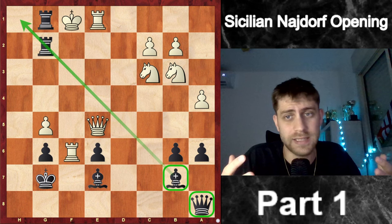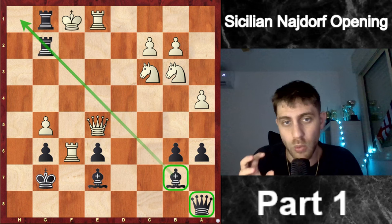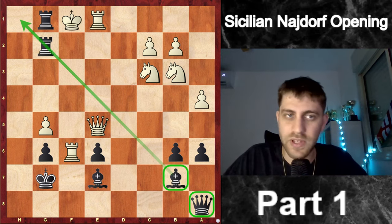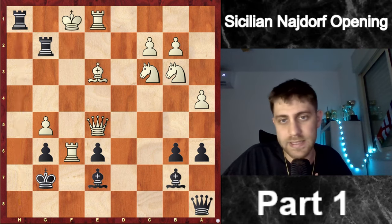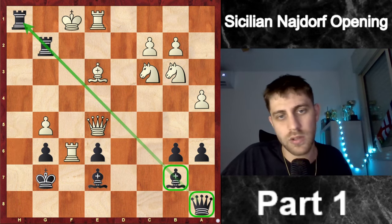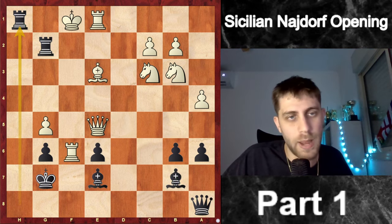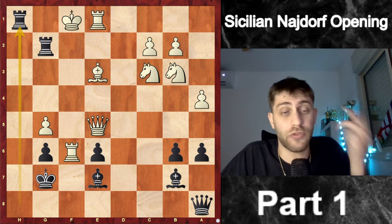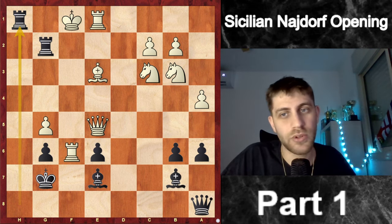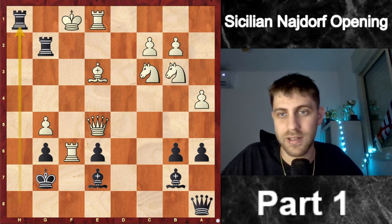This was the first part of the Najdorf and we learned a lot — for both black and white. White wants to attack on the kingside; black will push on the queenside via the c-file. All this complexity in one game that finished with an amazing checkmate, driven by that bishop and queen bringing the rooks in. I really appreciate every comment, every like — please subscribe to my channel. Thank you very much, see you soon in part two! Who do you think will win the next game in the Sicilian Najdorf — me or my opponent?